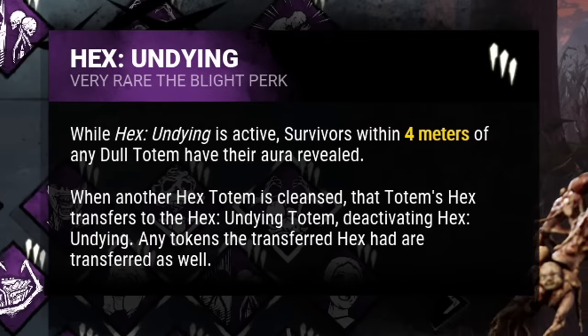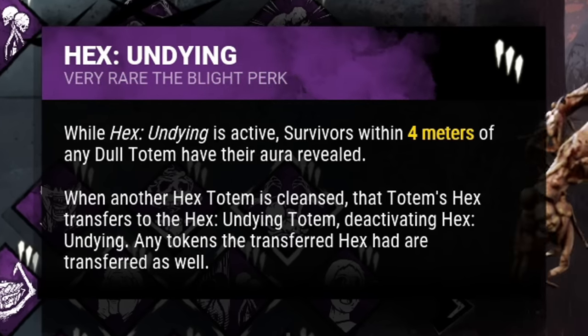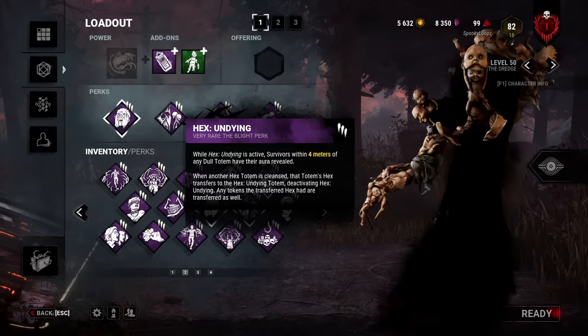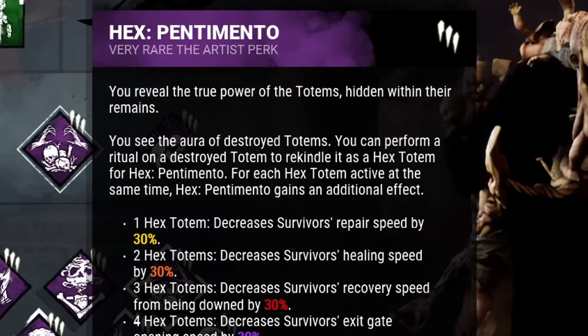Being that I don't trust totem spawns, I'm going to bring some insurance with my second perk, Hex: Undying. This guarantees that if a survivor cleanses my Third Seal, it'll be transferred to my Undying totem — giving us essentially two cleanses before the curse is removed.